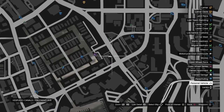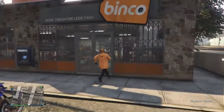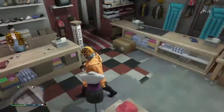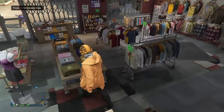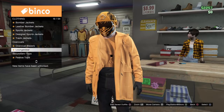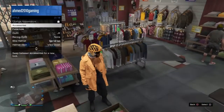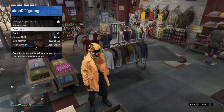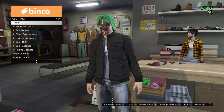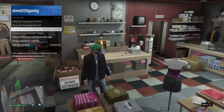We just reached here, so we have to go to this shop on the map right here. When you enter, be careful — you have to save the outfit. Just go to the tops and go to all the codes.